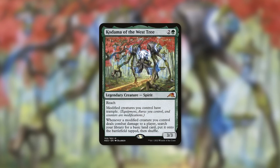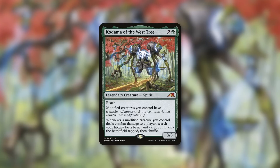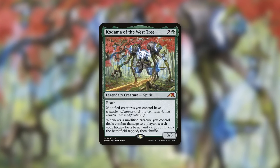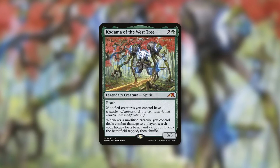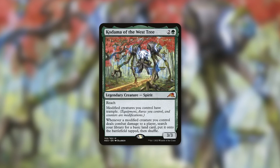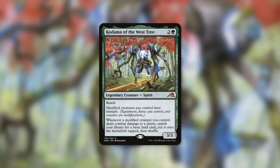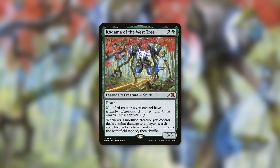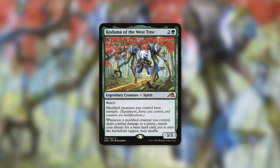Bio-Titan can also see play in another mono-green deck — Kodama of the West Tree. It's a 3-3 with Reach that says modified creatures you control have Trample. Equipment, auras, and counters all count as modifications. On top of that, whenever a modified creature you control deals combat damage to a player, search your library for a basic land card and put it onto the battlefield tapped. This deck can ramp very quickly, and one of the easiest ways to modify all your creatures is an effect that just gets a single counter on all of them. Getting counters on creatures is quite easy for a green deck — your creatures get Trample, you can easily cast your 12-12, modify it, and then have fun smacking your opponents with that massive creature while also ramping.